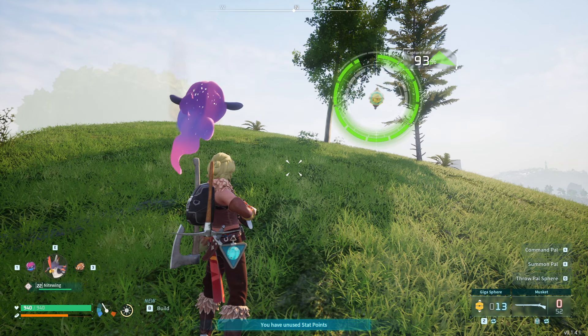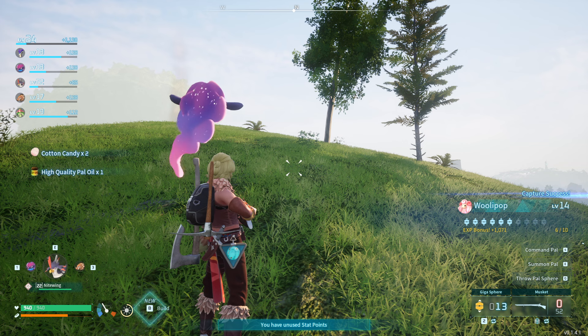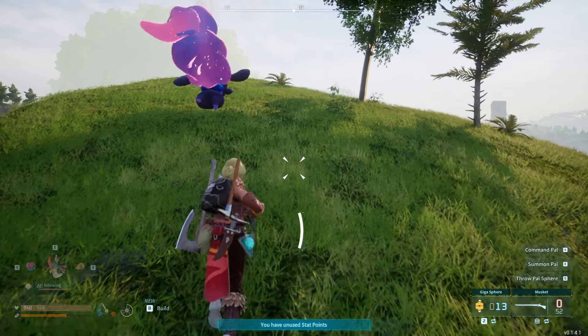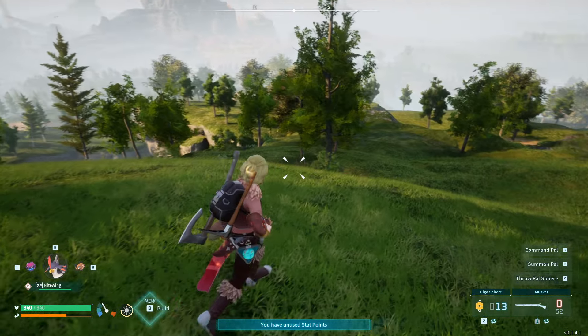And you'll need some power oil for the handgun that you get next. But for the ammunition, you just need sulfur. I don't have any sulfur — I think you get sulfur near the volcano to the far west; I haven't found any yet. But you get a lot of the coarse ammo from the syndicate guys, so I've just been hunting them down. 52 is quite a lot considering how long the musket takes to reload.